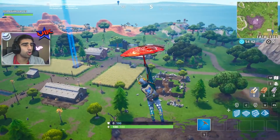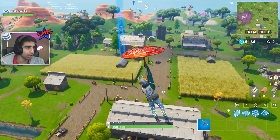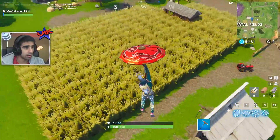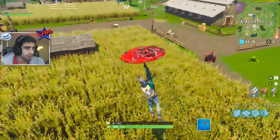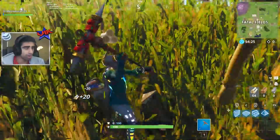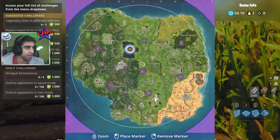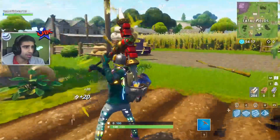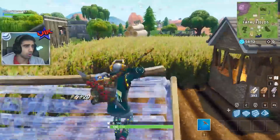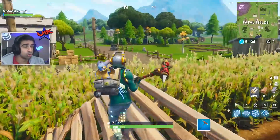I see the new cornfields — finally something is growing down at Fatal Fields. Can you just run through this stuff? Is it a load of materials? So much corn! The material gains are out of this world — is it 20 apiece? You kidding me? This is going to be the best spot to land — you just start with max wood. There's literally max wood here. This just became a huge, huge landing spot.